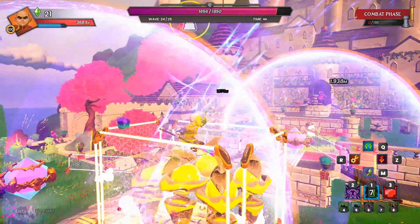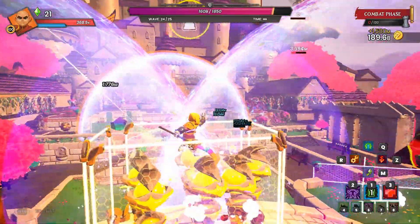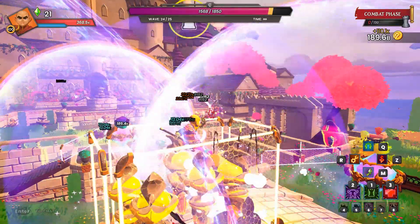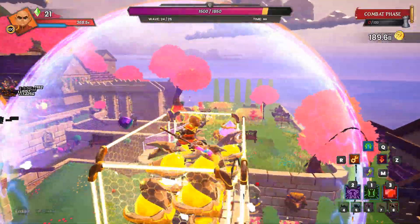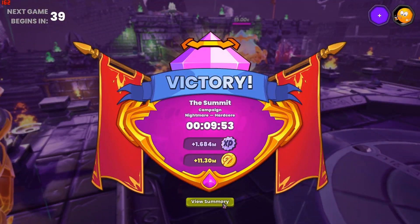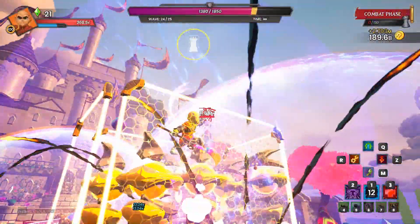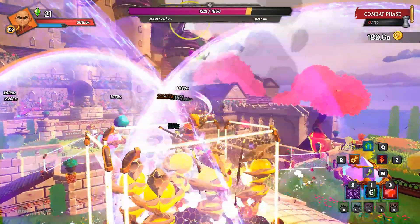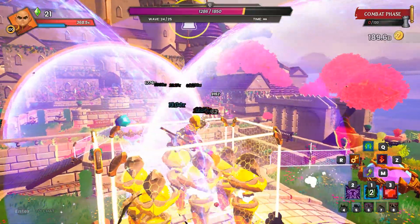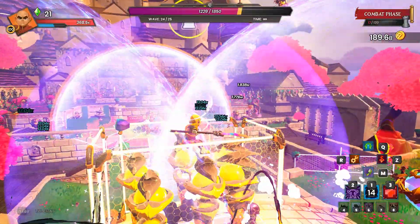Once you hit level 70 and you're moving on up to Nightmare, it's no different — Survival is just going to give you much more XP per hour in Nightmare mode as well. Doing a summit campaign on Nightmare is going to take you under 10 minutes and you're going to get about 1.7 million XP per hero in your deck. Doing that same Royal Garden Survival on Nightmare, it's going to take you about 15 to 20 minutes normally — you're going to earn over 9 million XP in 30 minutes, which is just way, way better XP per hour than 1.7 mil every 10 minutes.